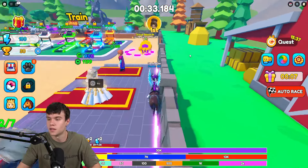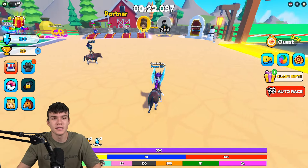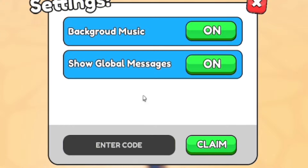Without further ado, let's redeem all of the newest codes inside of Horse Race. If you don't know how to claim codes in Horse Race, go to the right, click on the settings button, and then type your codes in there. These codes are in no particular order, so let's get into it.